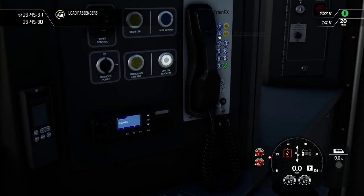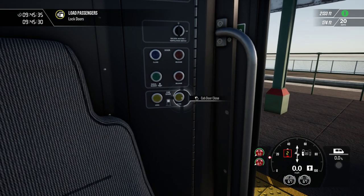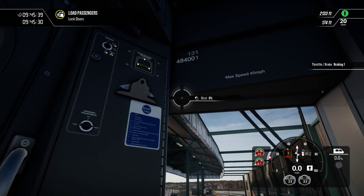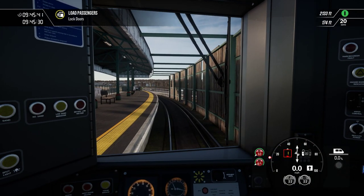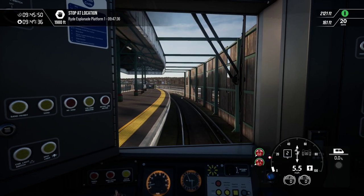To change the destination, we can use these two here. We need to close the doors. The GRA is on, we're all good to go. It's a fairly quick setup here. I can push the guard, and off we go.